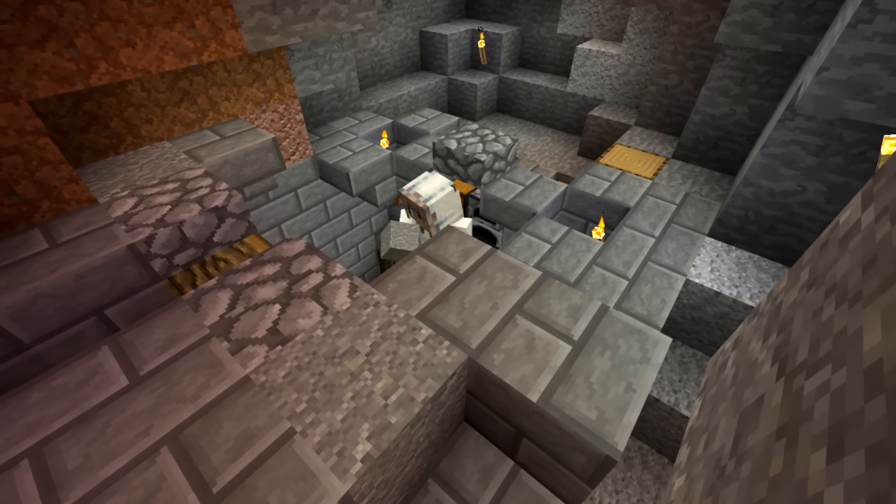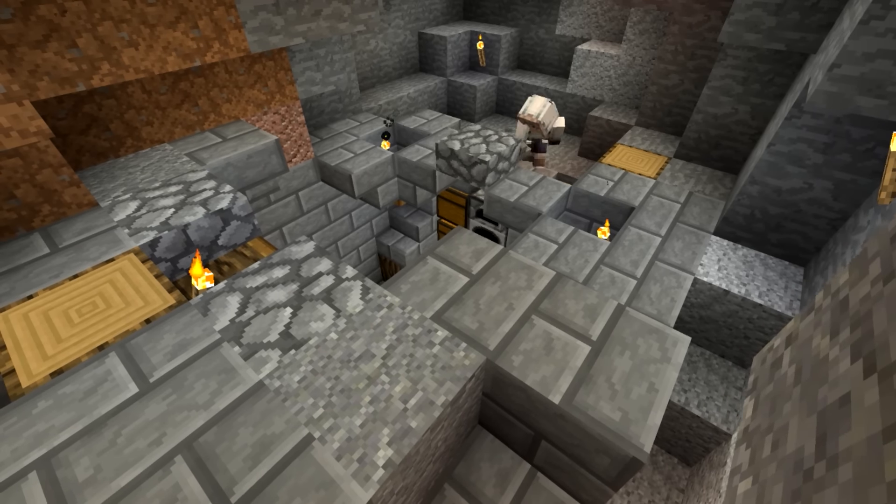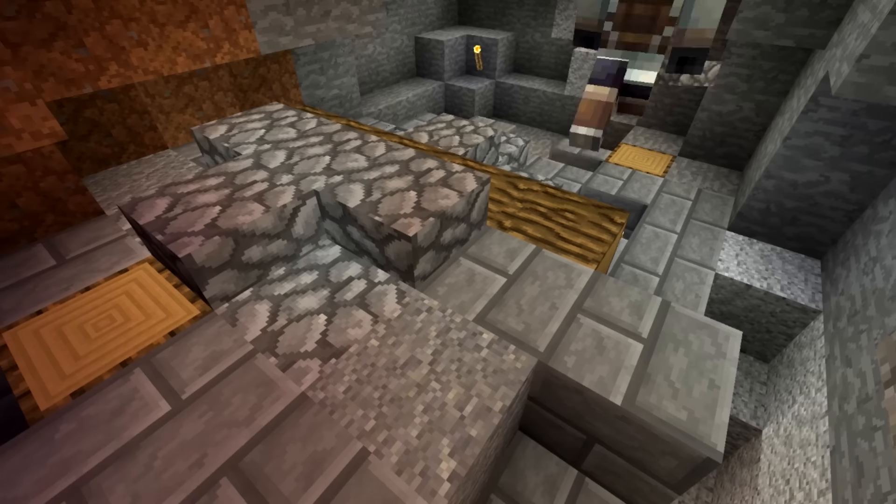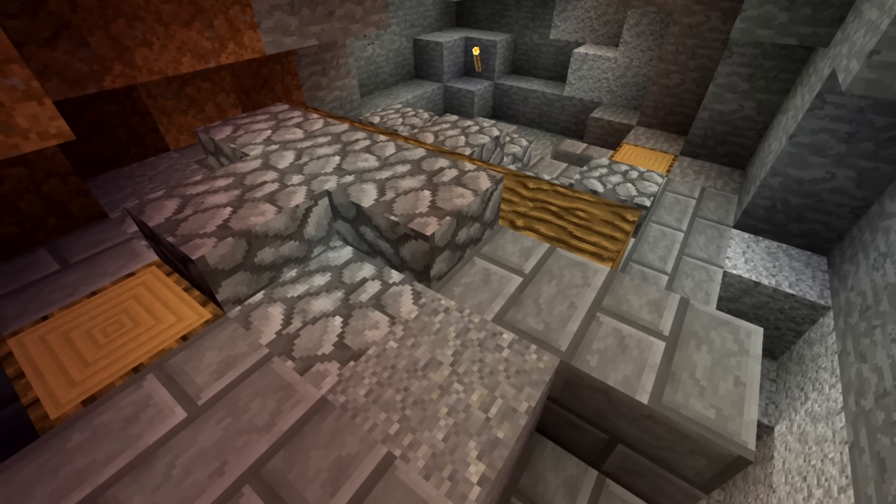Right now I'm trying to find creative light sources. There are two light sources — the fire on the right — and on this side there's a little torch that's sort of hidden away. I'm doing the roof now, and that's basically it.